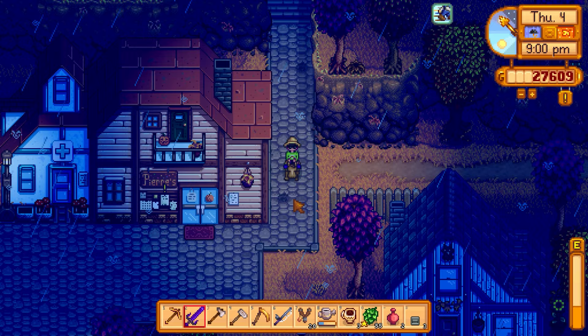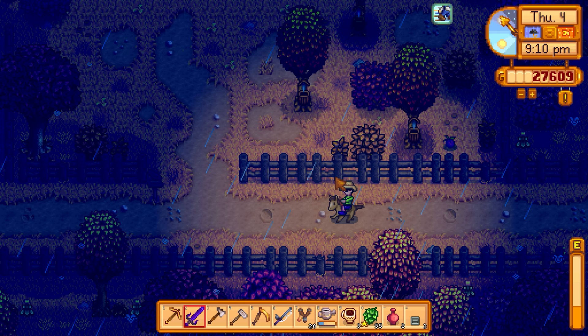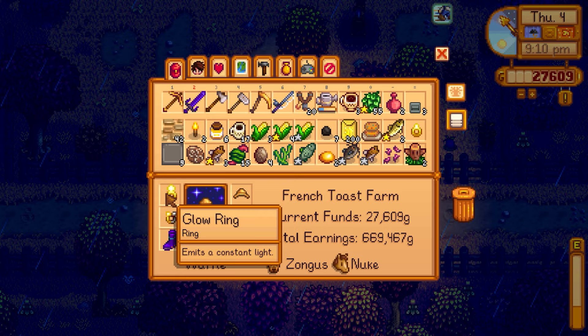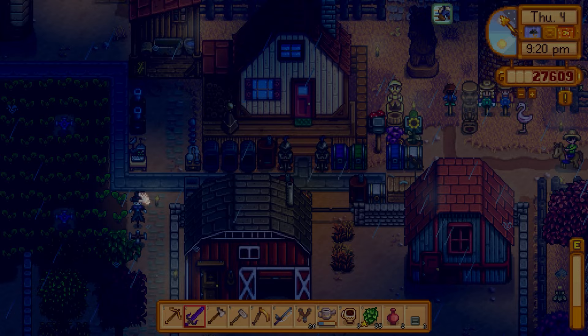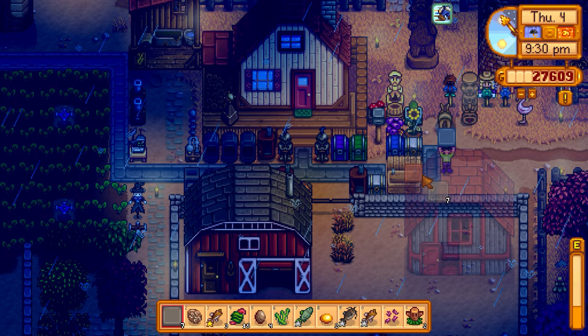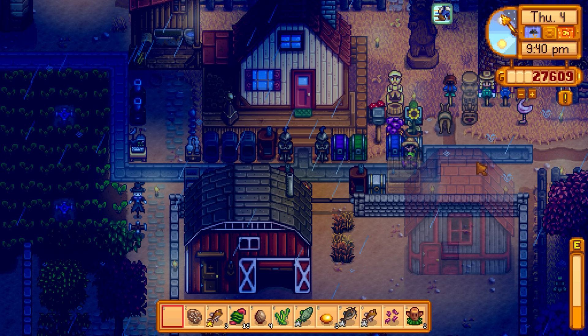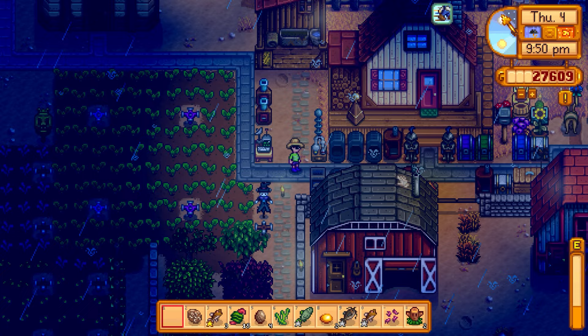Going to plant the 200 wheat seeds — the land mostly stayed tilled since it's raining. Selling the small glow ring at the Adventurer's Guild since we already have a regular glow ring. Continuing to lay down stone pathways — making them go all the way to the edge. Looking really good now.